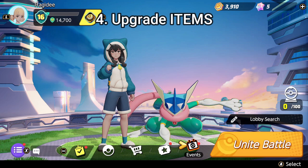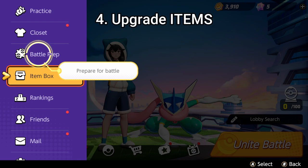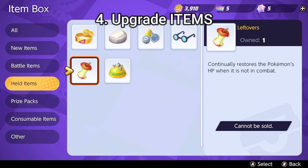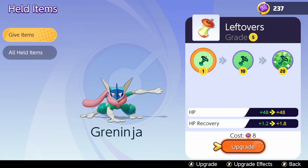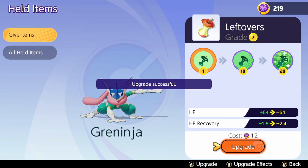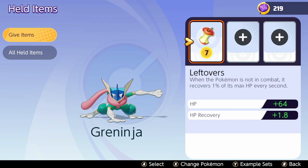The next tip may be super obvious to some of you, but some players have no idea you can upgrade your items — and it can be crucial in a game where any advantage matters immensely. Go to your held items and hit 'give.' I cleared my items to show you this — we're upgrading leftovers here. You can see I have about 200 of this currency. It upgrades your item giving you more HP back, and it makes any item better, including attack items. You can get a lot for free just by grinding.